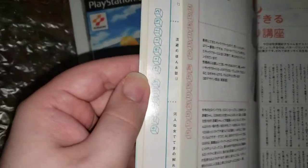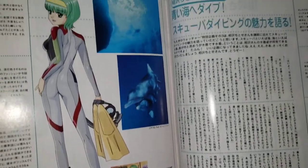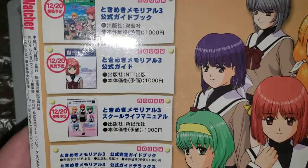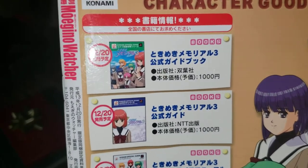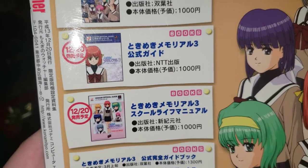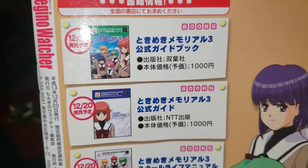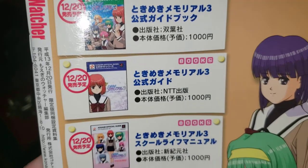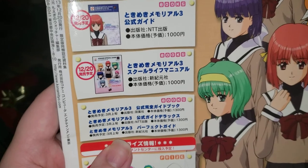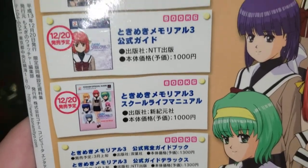Then we have this section called 'Girls' Private Life' with all kinds of information on each character — they each get four pages, I think. Here's the back with a big artwork. Looks like here are some collectible books we can get. I have one book, and it's this one at the top. I wonder what the difference is between the complete guide and complete guide book. There's a School Life Manual. Seems like the one I have is the best one. So let's set this magazine aside.